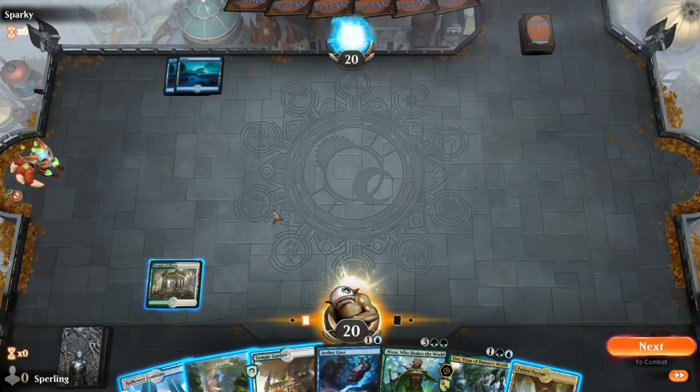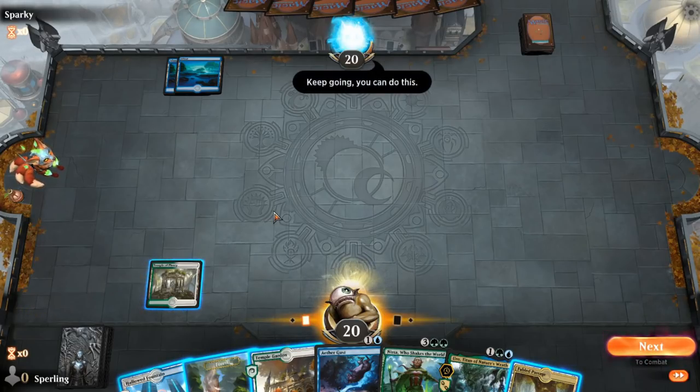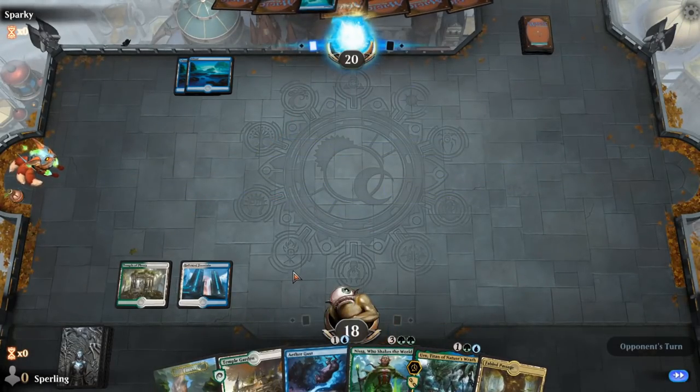For our next few lessons, we're going to switch to a Bant deck that's a really good teaching tool for these types of things, because it's got a couple cards that are useful: Aethergust, Fabled Passage, Mystical Dispute, and Growth Spiral. My opponent's going to be trying to figure out which one I have. So let's take a look at a simple one — I put a Hallowed Fountain in untapped, and let's say I think my opponent's blue-green and I want to have Aethergust. It immediately passes.